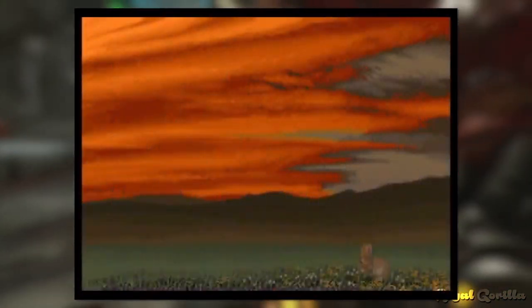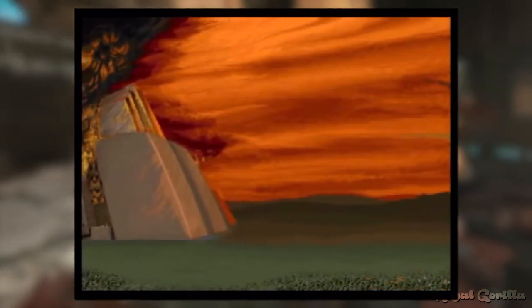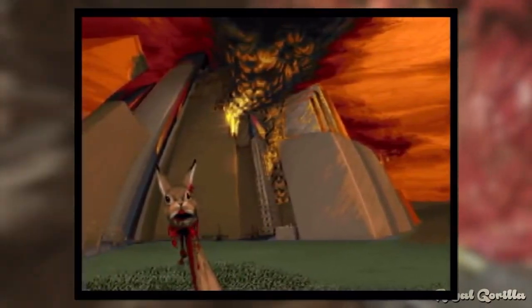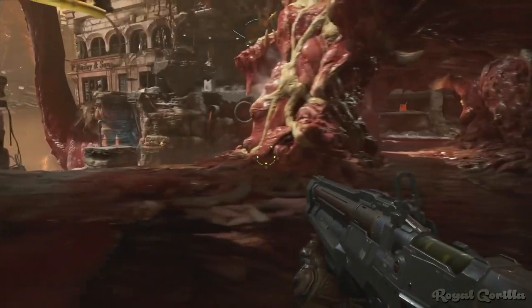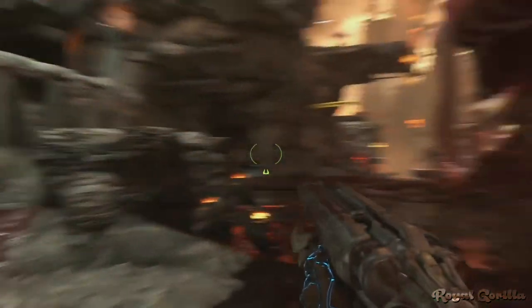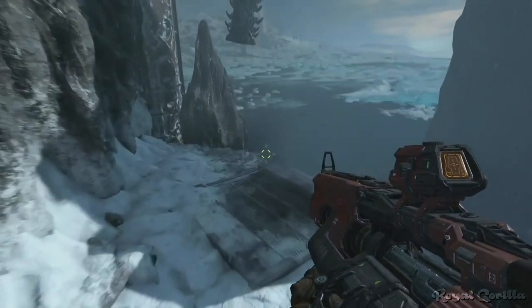Daisy actually originates back to the classic Doom games, where she was Doom Guy's faithful companion. However, she did come to an unfortunate end at the conclusion of the original Doom. Now, if the hutch is empty, where is Daisy? Turns out she's made her way out into the world — Daisy can be found in every single Doom Eternal mission following the Doom Slayer on his journeys. For example, on the Cultist Base mission, Daisy can be spotted hanging underneath a crane.